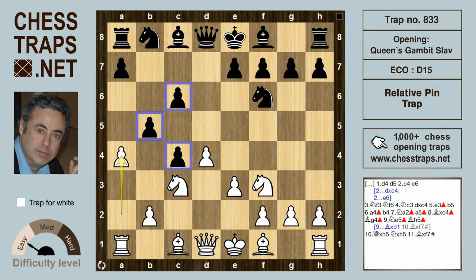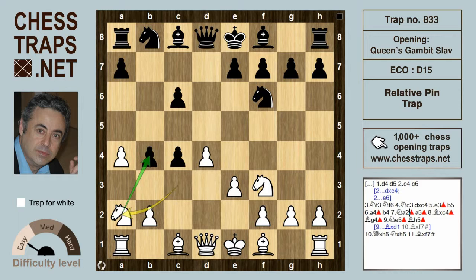White will invariably continue with the typical a4 move we see so often in the Queen's Gambit Accepted, trying to disrupt black's pawns on the queenside. Black can gain time with a move hitting the knight, which drops back to a2 and now hits the pawn on b5.